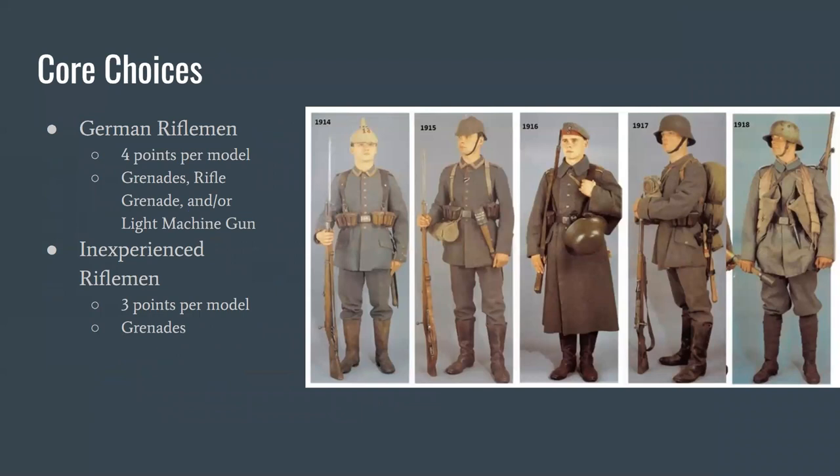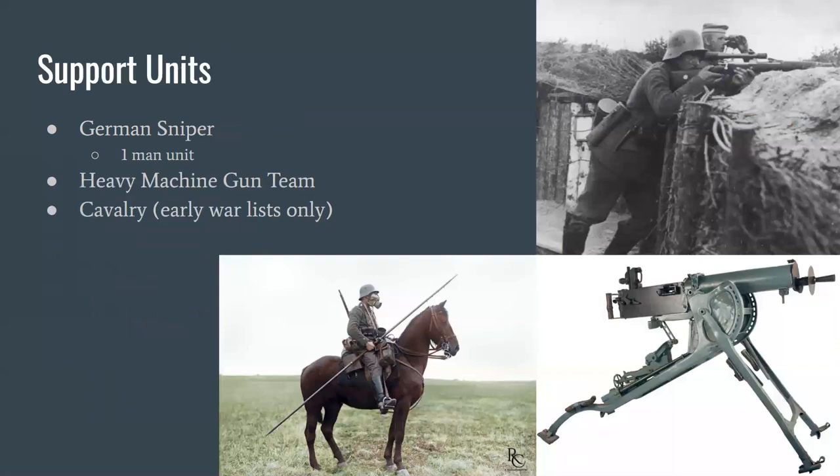For core units, nothing super special. You get a couple of different unit form variants as the uniform evolved from the Pickelhaube to the Stahlhelm. German riflemen like all riflemen are 4 points per model; you can optionally pay for grenades, rifle grenades, and light machine guns. Inexperienced riflemen are 3 points per model but only give you 2 initiative points, are a little worse at a couple of things, and can only take grenades. In an early war game you cannot take light machine guns or rifle grenades.